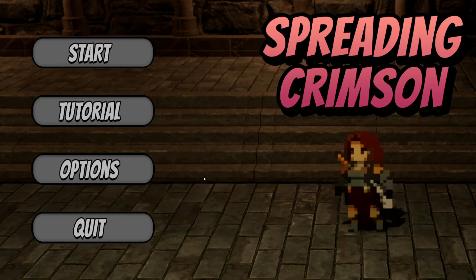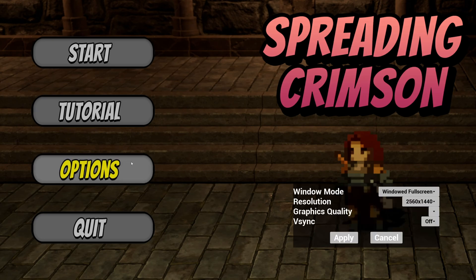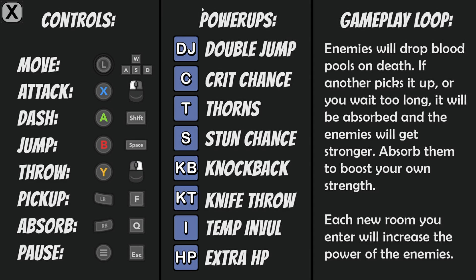This is the actual main menu right now. Of course everything is temporary, everything is TBD, but it's called Spreading Crimson — and you'll see why shortly. It has a simple options menu with some graphics options. You can change quality settings, you can change the resolutions, window full screen, windowed. There's also a full tutorial section where you just have controls, power-ups in the game, and a little gameplay loop explanation.